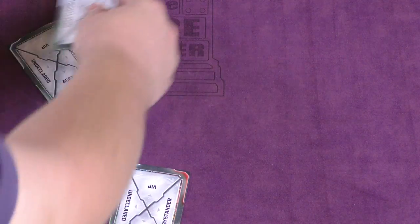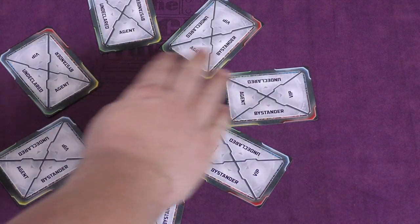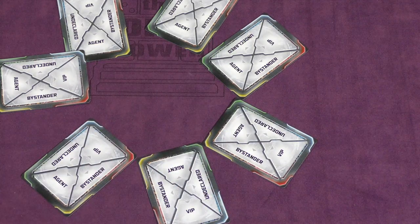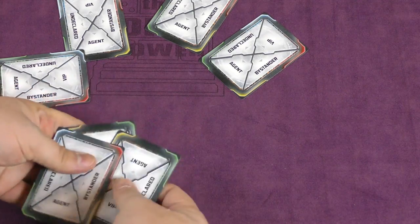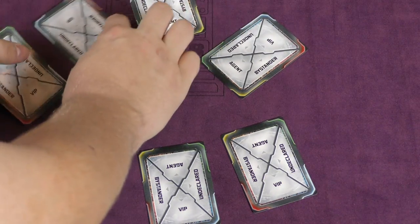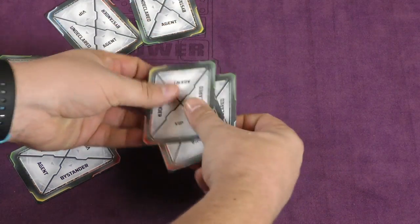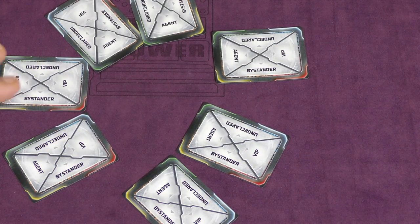Once everyone has their card, they look at it and then pass it to the person on their left. You then look at your new card. Then one player starts — they take the three cards next to them, shuffle these, and give them back. You then count three from that person, and that person does the same thing, shuffles them. Then count three more, and that person shuffles them. So everyone now has a new card, and you know a little bit about the cards of the people next to you.